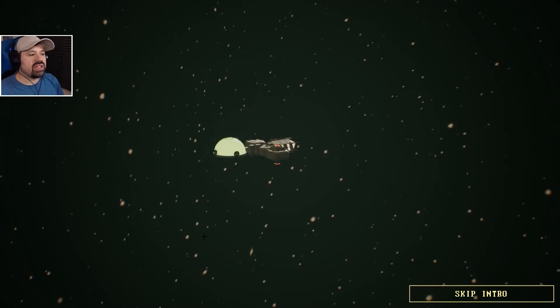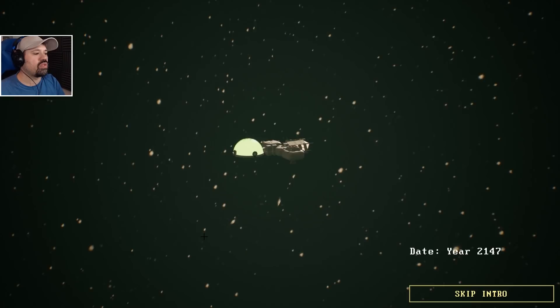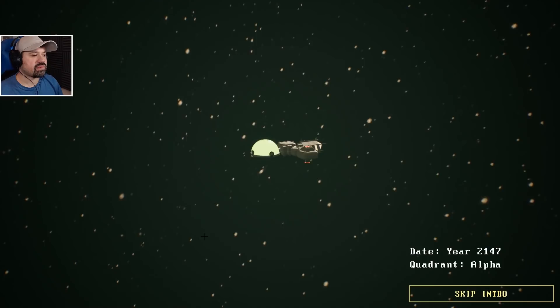So that was the ship building part, and then you walk through your ship in first person — all the parts that you built, which is really cool. Date: year 2147. It's our little ship, Quadrant Alpha One.